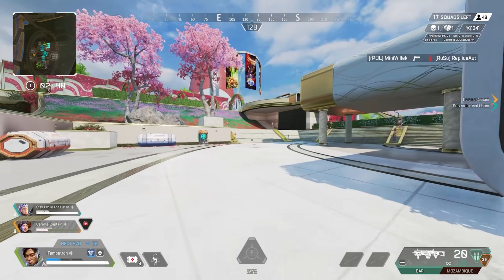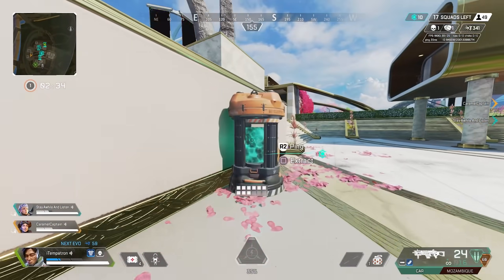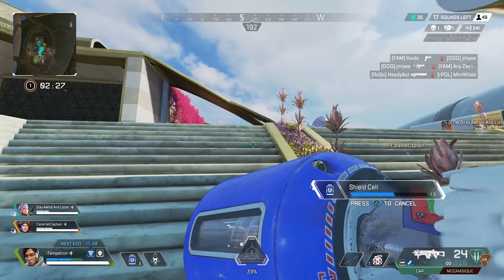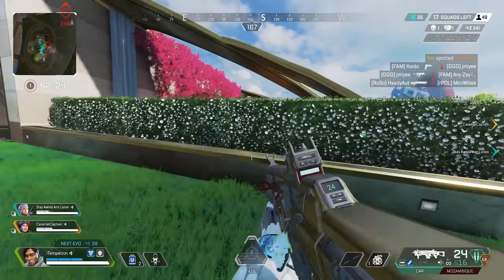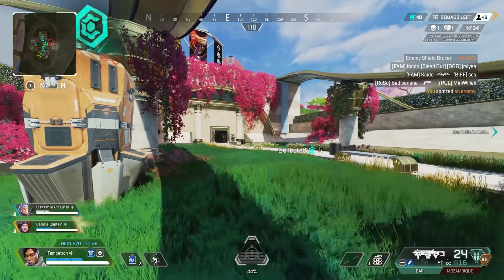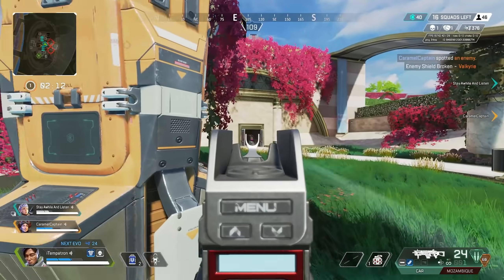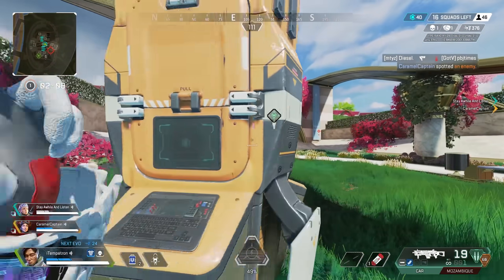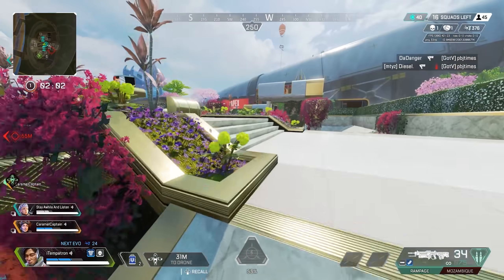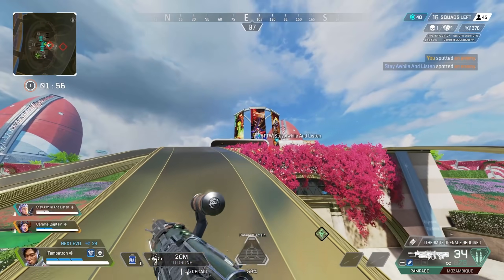I've got light as well so I can just switch — that's the good thing about the CAR, it's so versatile early game. Alright we should challenge this together. Got one of them here. You can just loot for now I guess. Going up top — calm down teammate, I'm coming.